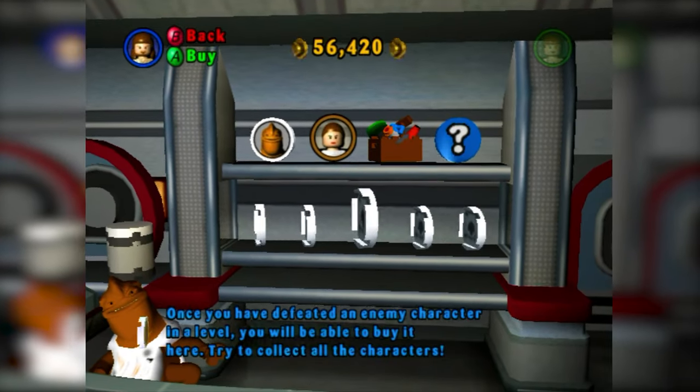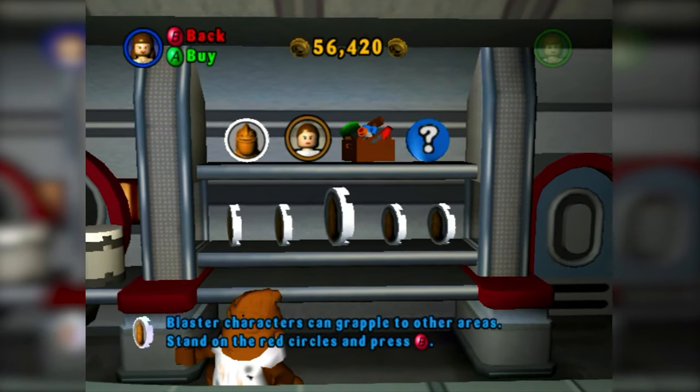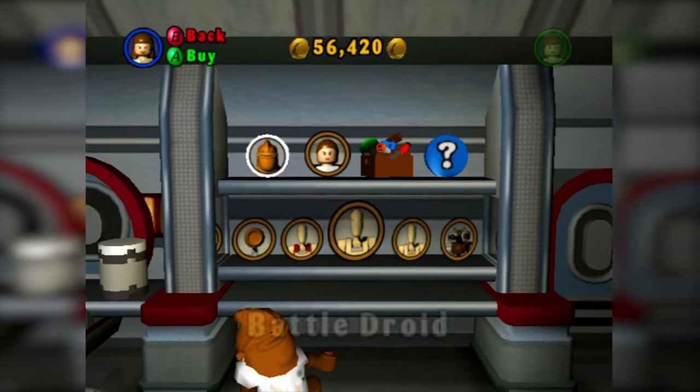Here you can buy hints. I always thought these were kind of pointless because most of the stuff they show you here is already explained to you throughout the game, so you don't really need to buy these — but it's something to spend your money on.